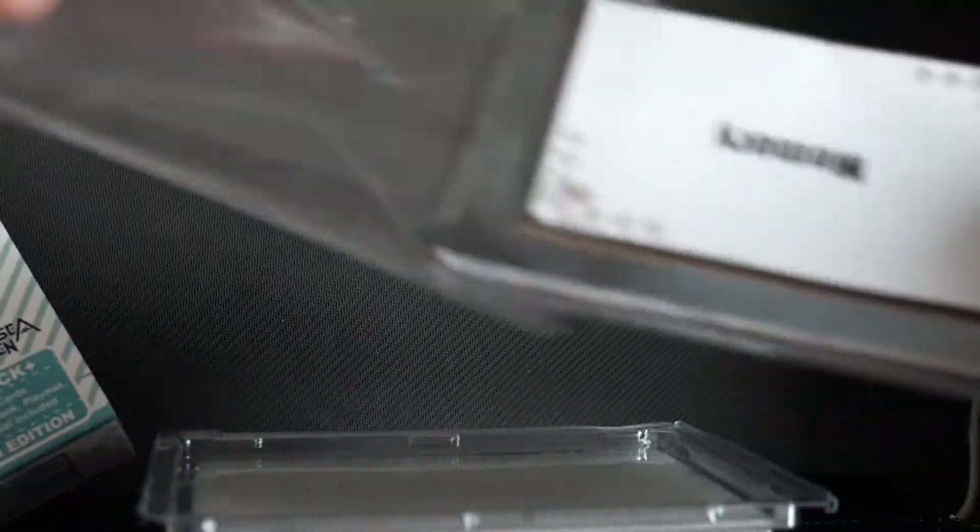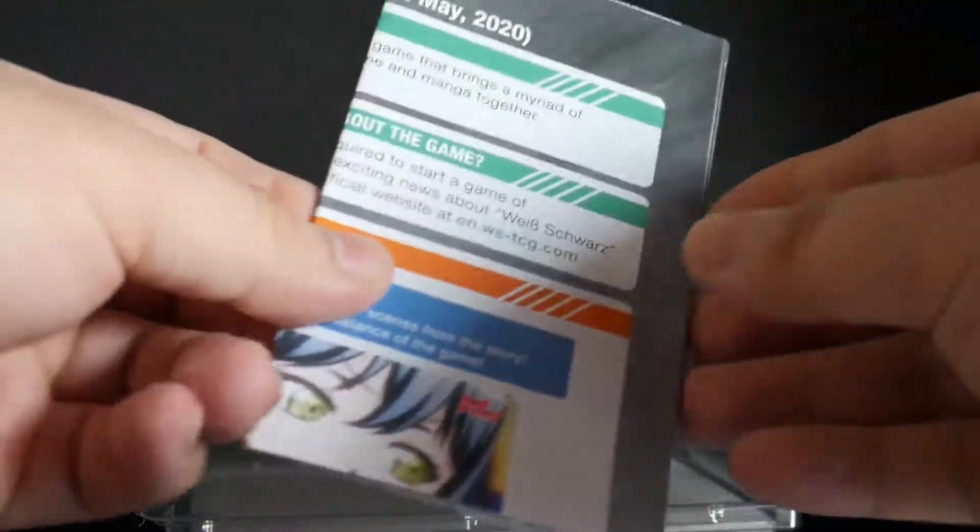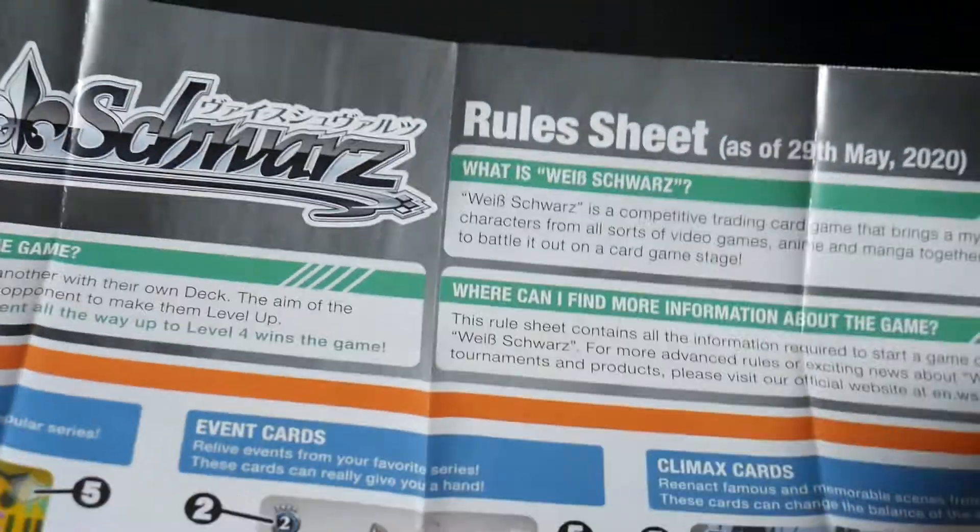We have the playmat, memory, waiting room, and the rule sheet as of May 29th, 2020.